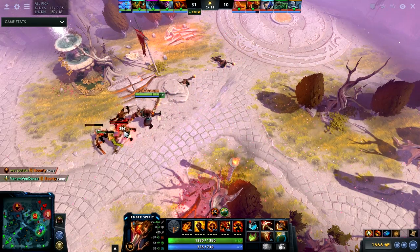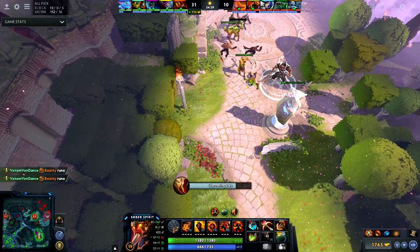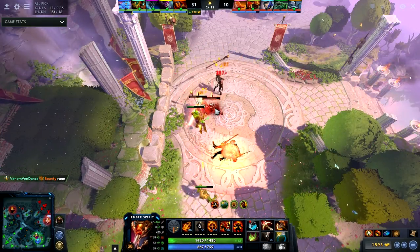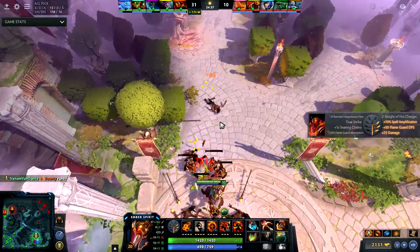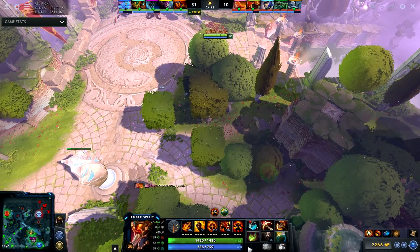At some point in this game I was probably telling my team that we should kill Roshan and push with Aegis, and I think we do — just not right now. Instead I go TP top when there's like four range creeps — I want the XP. Now I hit level 20, which is a large XP gain.